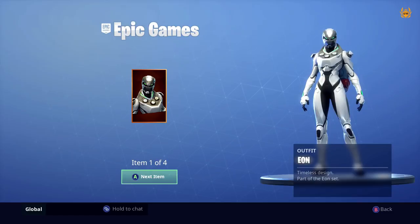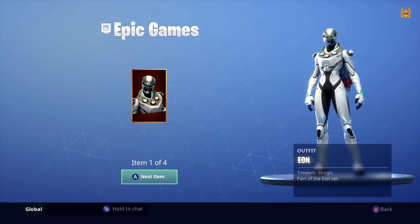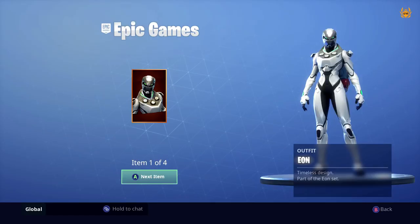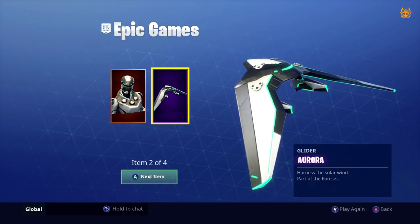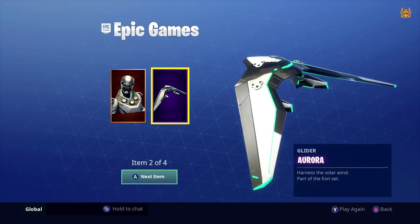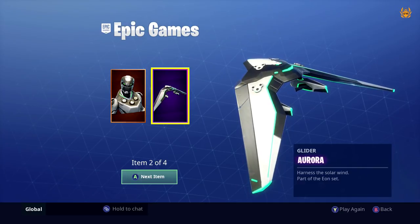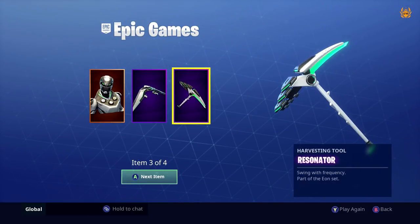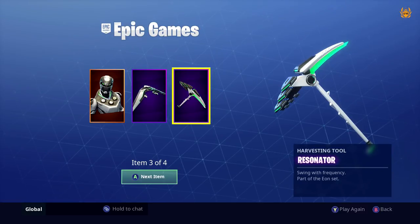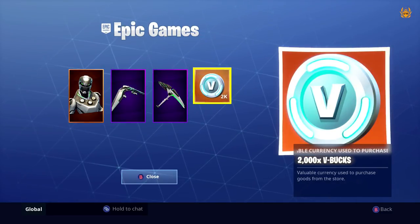Just like magic, you have your Eon skin waiting for you. The first thing you get is the Eon outfit, which is super cool — one of my favorite skins for sure. Click A and it takes you to the next item: the very cool Aurora glider, definitely one of my favorites after seeing it in game. It's got really cool green contrails behind it, which is awesome. Then you get your Resonator harvesting tool, which completes the look with a great green pickaxe, and then 2000 V-Bucks to buy whatever else takes your fancy in the Fortnite store.